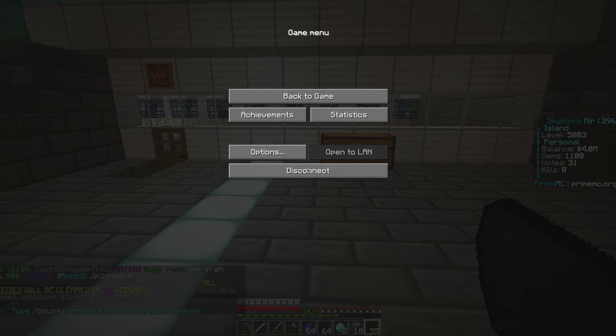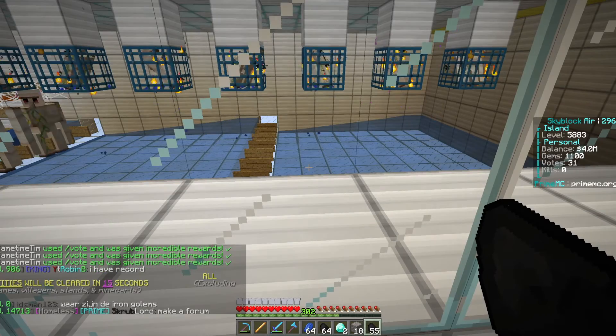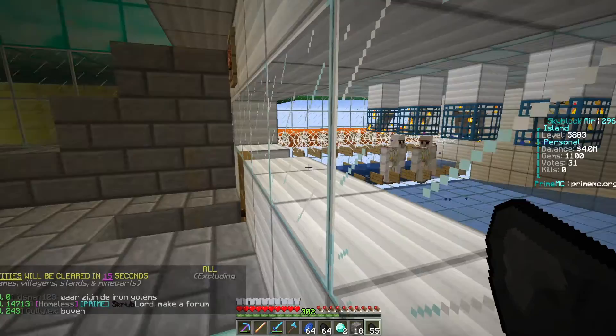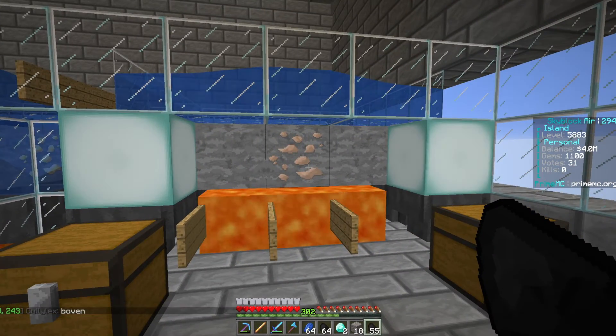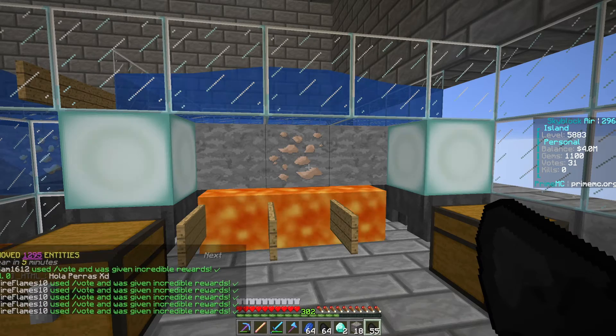I've been helping a number of guys lately set up their hopper filters. It's a new feature that came out recently from Prime, and it allows you to, with in-game settings, filter out items that you don't want your systems collecting on your island. For instance, the poppies that the iron golems discard in the iron golem farm, or maybe the lower value items you don't want to deal with in your collection systems from your cobble generator. I don't like to deal with lapis or iron ore out of my cobble generator anymore, so I don't.